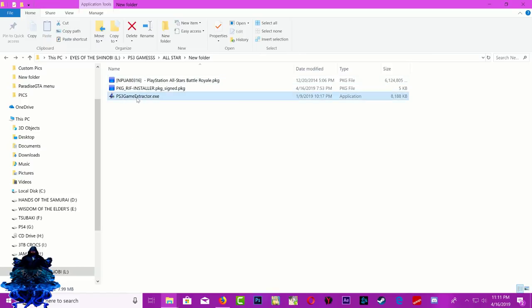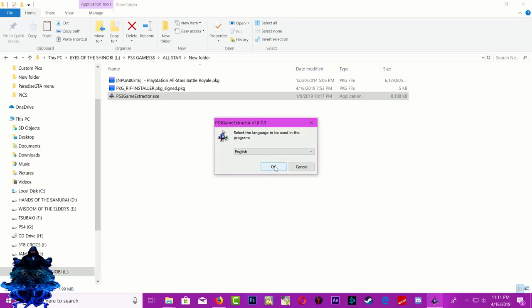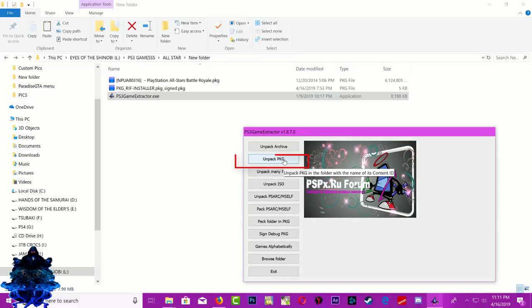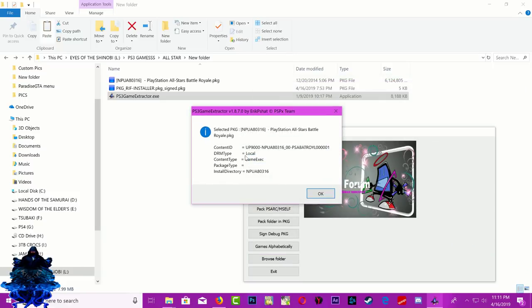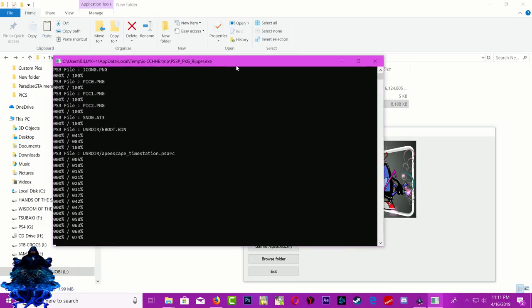Open up the game extractor, press OK. Now we need to use the one that says 'Unpack PKG' — so select Unpack PKG. Then you want to select your large PKG file. This is mine right here. Press open. You're gonna get a message with the content ID and all of that stuff — just go ahead and press OK.